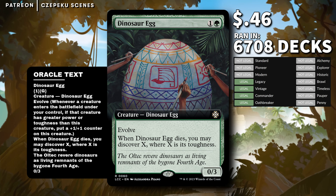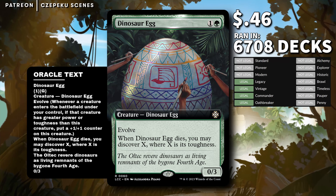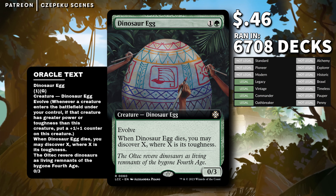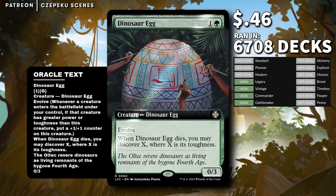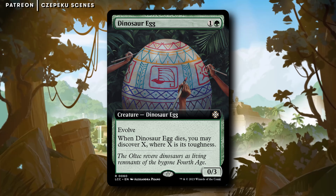Dinosaur Egg is one and a green for a 0/3 creature — Dinosaur. It has evolve, and when it dies, you may discover X where X is its toughness. To discover, you exile cards off the top of your deck until you hit something that costs less than the discover cost, and then you can either put that card into your hand or cast it for free. I believe you put the rest at the bottom — correct me if I'm wrong.